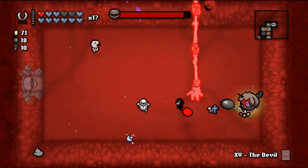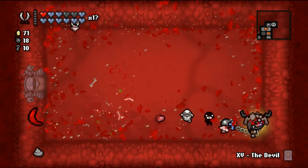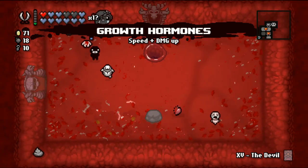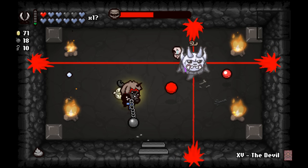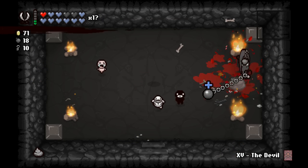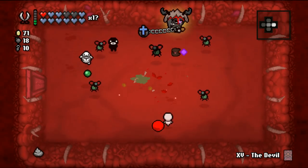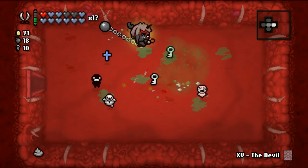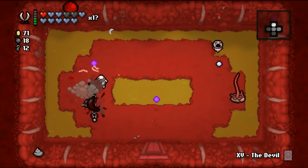Daddy Long Legs - let's do this buddy. Might be able to kill him before he pops his head down. We did. Deal with the devil - a damage upgrade. This is great. We're gonna fight Krampus, and I sincerely hope he gives us Lump of Coal because I don't want to get rid of Pinking Shears - it's so good. Is Krampus's Head good? Of course. But Pinking Shears has worked at this office for 25 years - I'm not just gonna kick it out on the curb as soon as a young graduate comes in. We got a damage upgrade. We got Lump of Coal, which is a damage upgrade.